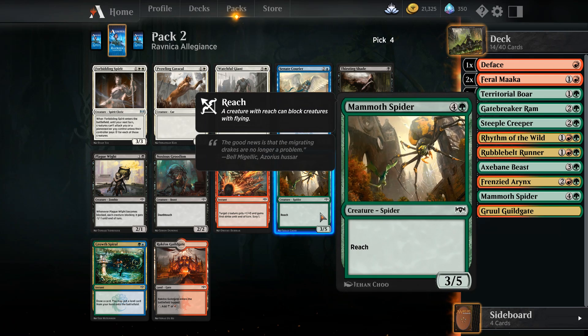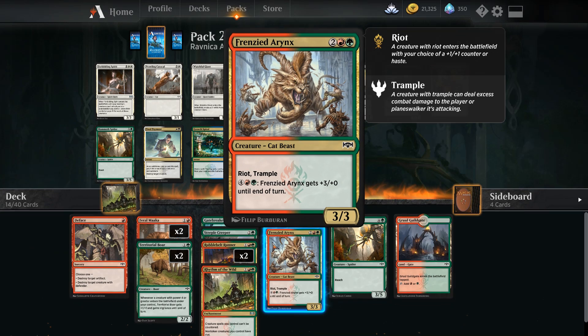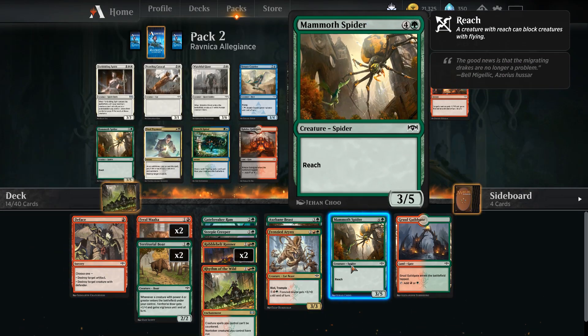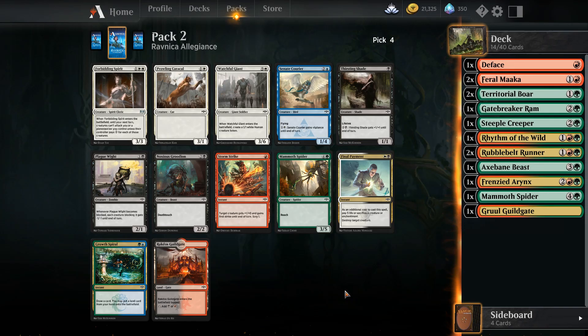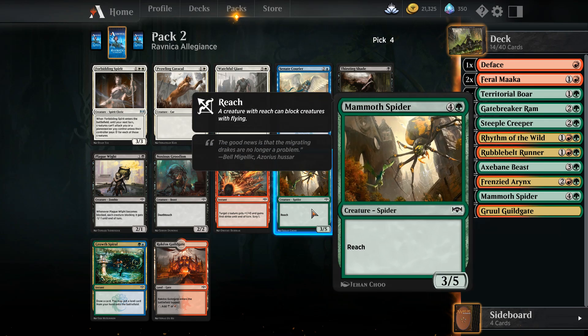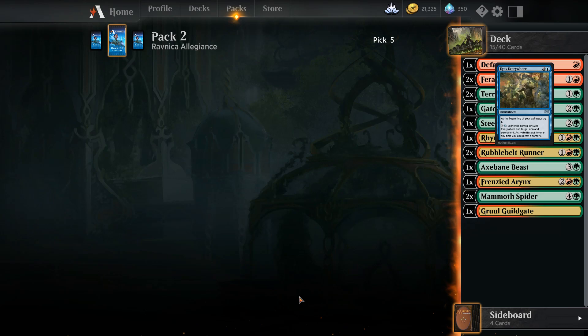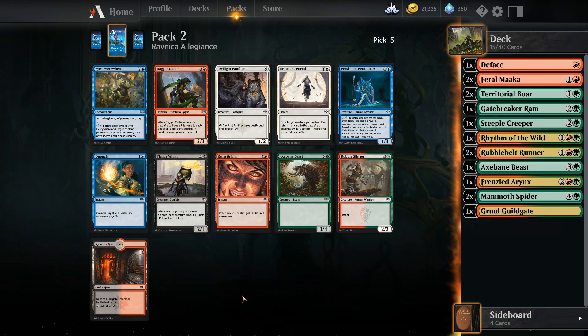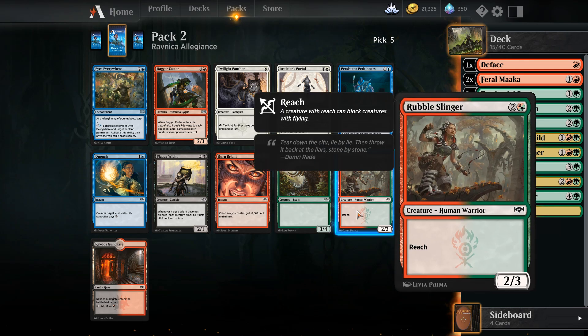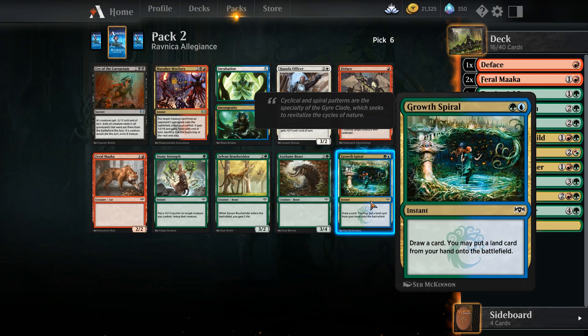There's another mammoth. Spider. What's our curve looking like? Do we grab a Rakdos? You know what, we'll pray that comes back and we'll grab the mammoth. There's another Rakdos here, but there's that - that's interesting, that's a low-cost thing. We'll grab this - could be helpful.